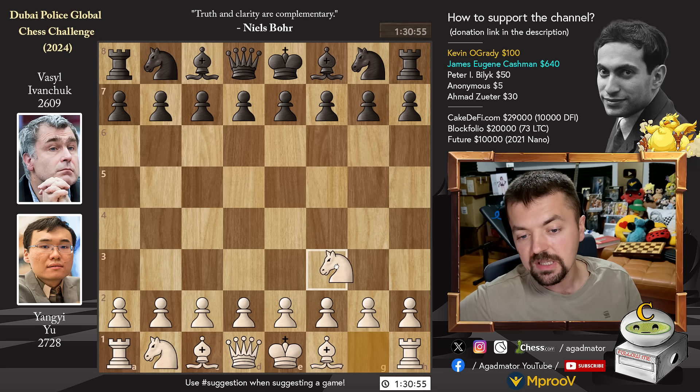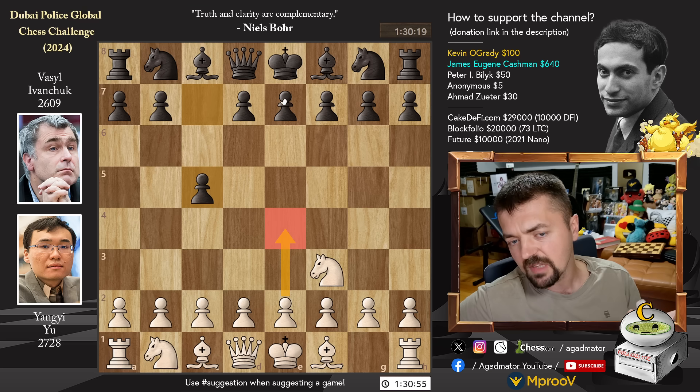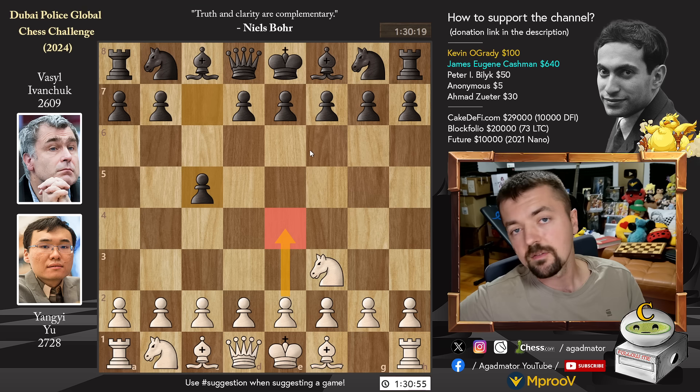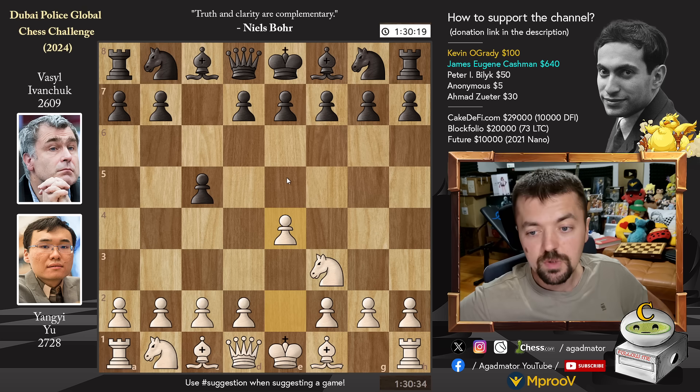Yuang Yi with white opens with knight to f3. We have pawn to c5. This is called the Sicilian invitation reply to a Reti, and usually very rarely will you see e4 here. Why would you play a Reti if you actually want to play the Sicilian? By going knight to f3 first, you avoid the French, the Caro-Kann, the Petrov, any sort of e4 reply — and if your opponent plays c5, you transpose into the Sicilian. So if that makes sense to you, you're welcome to try it.